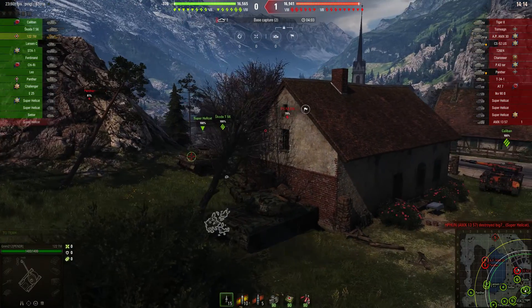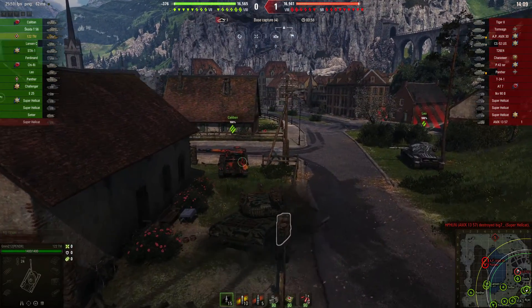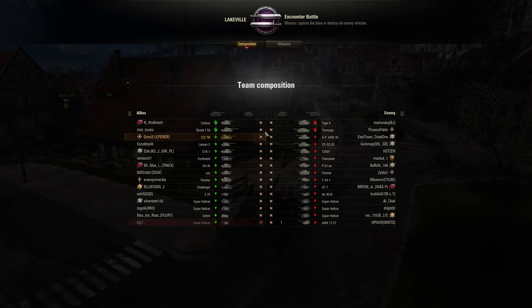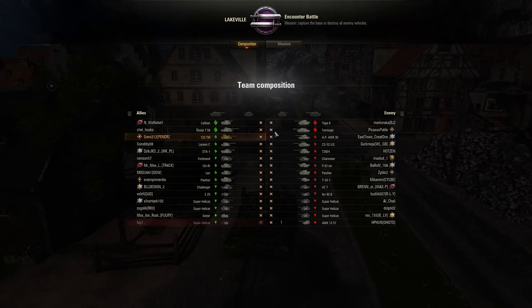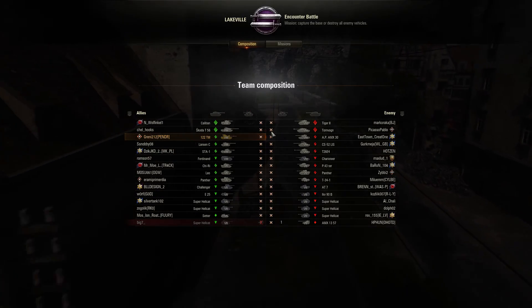They're already capping! Good start. Take a look at his team — all a Tier VIII team. Tiger II, Caliban, Stade T-56. Lots of tanks on here that you can get in the Christmas Ops boxes.